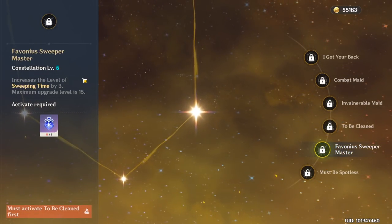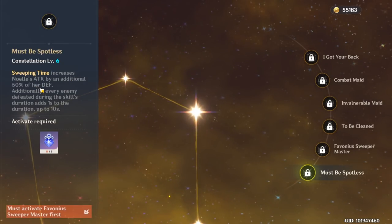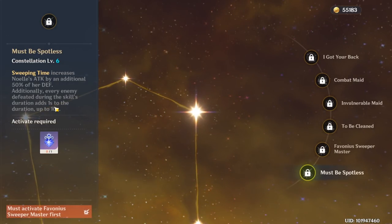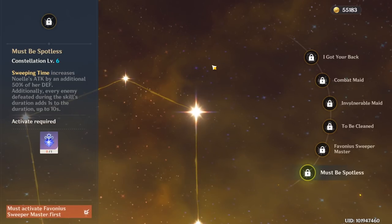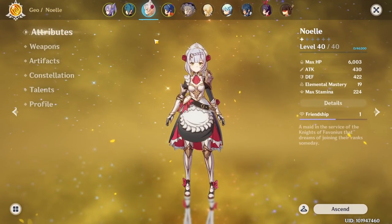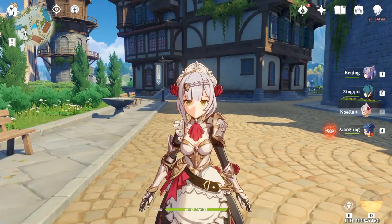Constellation 5 increases the level of your ultimate by 3. And then the final constellation, Sweeping Time, increases Noelle's attack by an additional 40% of her defense. Additionally, every enemy defeated during the skill's duration adds another second to the duration, up to 10 seconds. And there you have it — build defense. Here are the stats we're going to be working with right now, just in case anyone is curious. Now let's jump in.